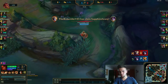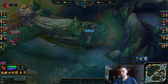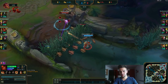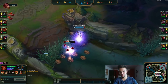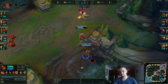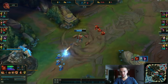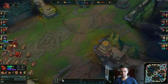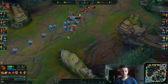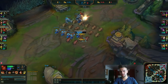Here we do some warding and expect Syndra to follow. So we position ourselves properly — I warded that bush and expected her to come, I knew she was there. She just tries to W-E-Q, we try to sidestep. I positioned myself badly but it doesn't matter — she doesn't play with Ignite so she won't have the burst to kill me. That was the worst kill of my life but we got the free kill as she flashed badly. If she'd flashed the other way, she'd have lived since we wouldn't have vision.